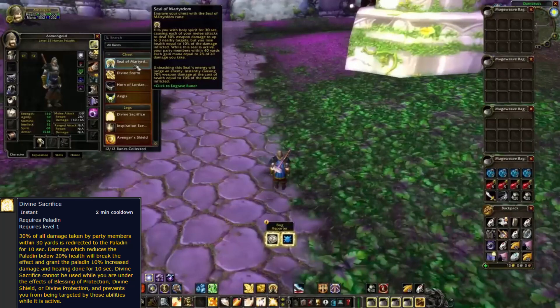Divine Sacrifice is a Paladin rune. One of the core mechanics in the Season of Discovery will be runes, which are unlocked for each class through discoveries. Discoveries is a new mechanic for unlocking runes — a new class augmentation adding new talents and spells. Runes can be discovered from quests, open world, and other secrets that aren't revealed.